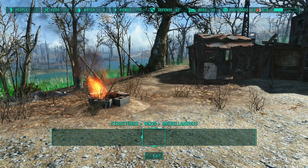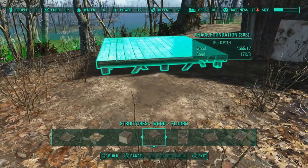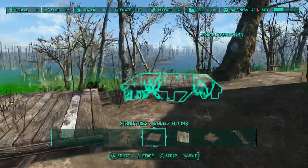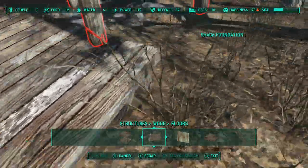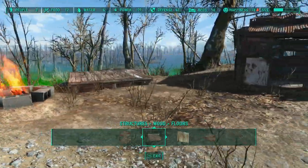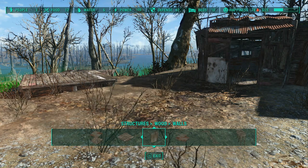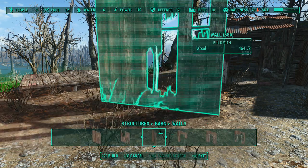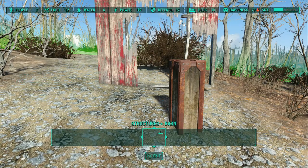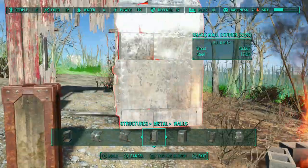I want stores because this is going to be a feeder settlement with plants and crops. It's Somerville on the edge of the Glowing Sea, so I'm figuring if people want to range into the Glowing Sea for hunting or scavenging, this could be their last stop outpost. So I want a weapons vendor, an armor vendor, and a junk vendor so they can sell what they've got. We're building the weapons and armor vendors here, mixing materials and trying to get it looking suitably scrappy without being overbuilt.